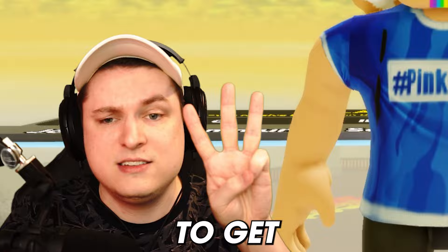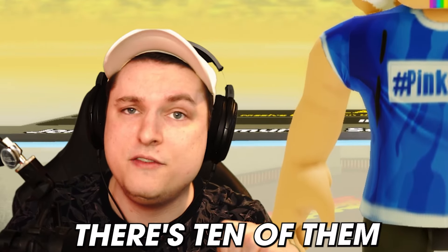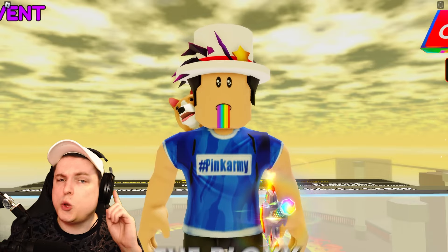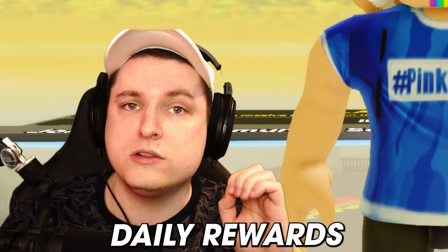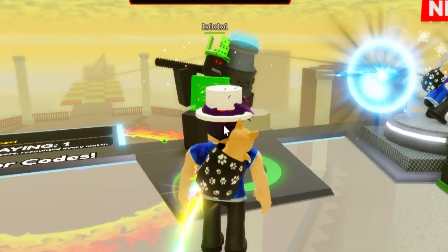First note for this event: there are three different currencies. Currency one: OG tokens — you get these by doing quests. Currency two: ticks — you get these by collecting them all around the maps; there are 10 in total, some easy, some hard. And last but not least, the Bloxy Cola currency — you get these by completing quests and from daily rewards. To get started, talk to the new Roblox Classic event NPC inside the lobby.